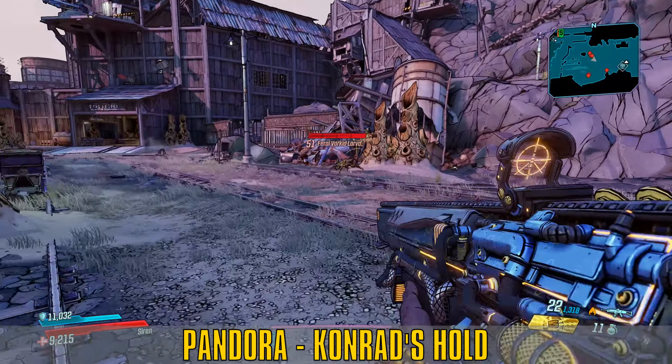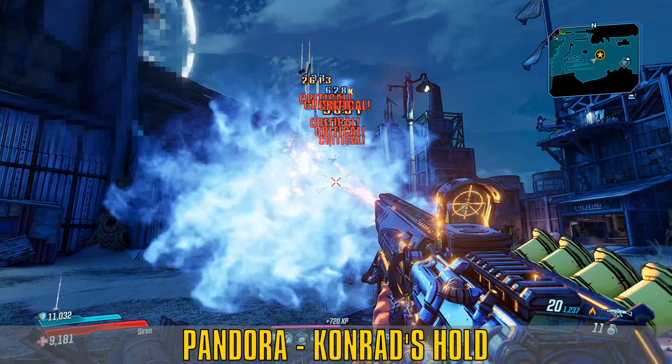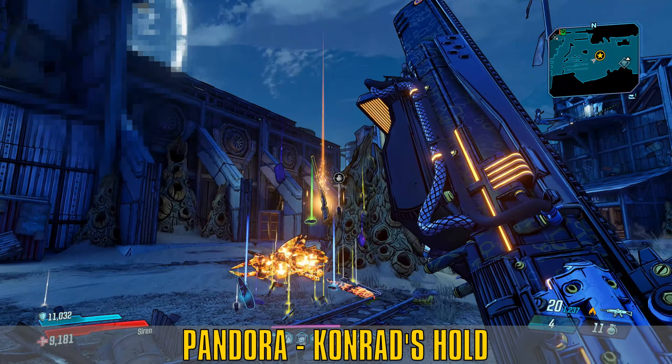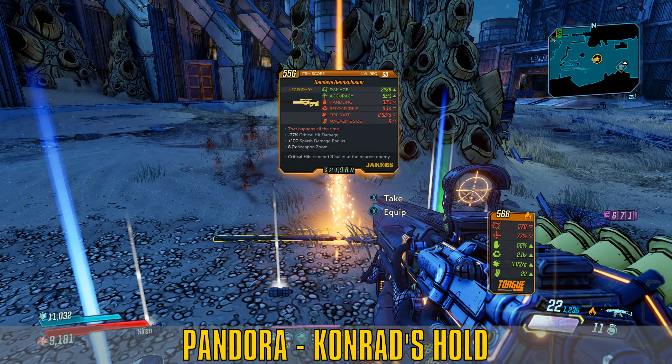This is a Varkid fight that's unlike any other one you'll have. If you manage to kill the Man Vark, there is a chance that the Headsplosion will drop off of it. And as a bonus, Hammerlock will send you a Jacob's Firearm in the mail.